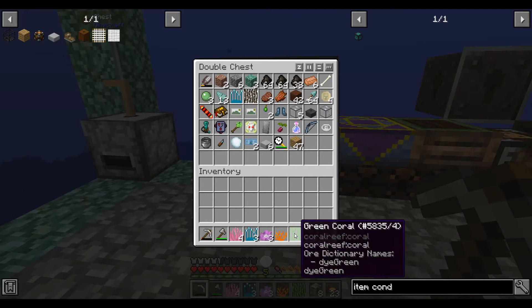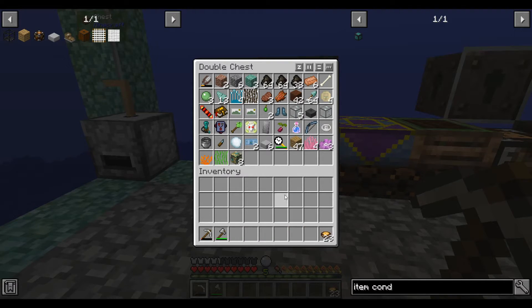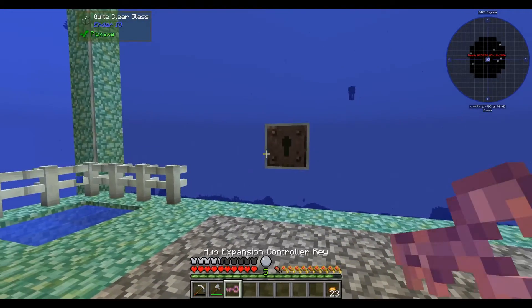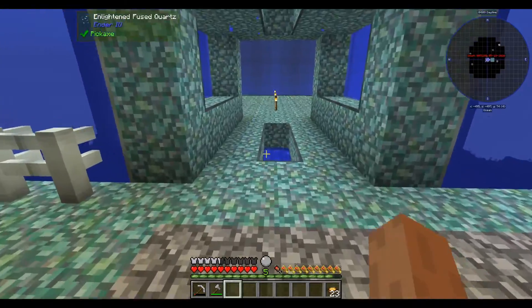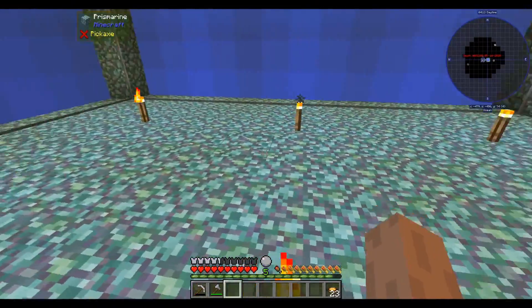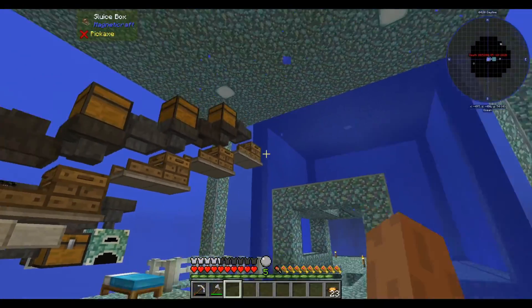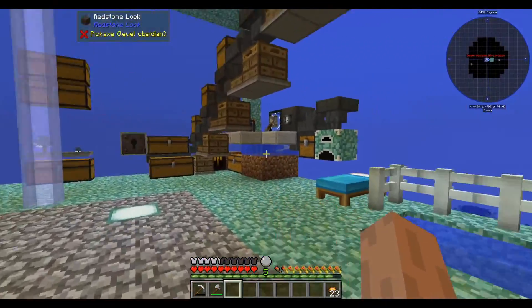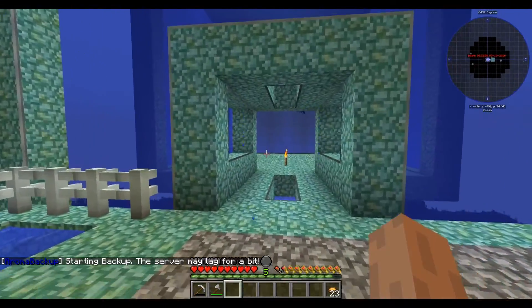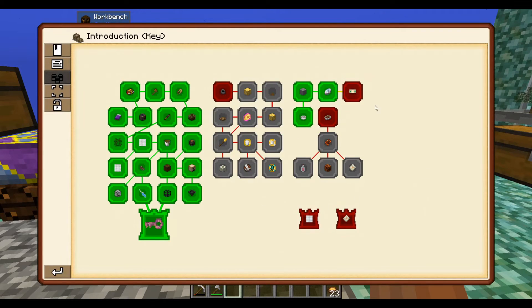These corals effectively act as dye — they have colored dye dictionary names. That gives us the hub expansion key, which I think lets us extend our base in one direction. I've been avoiding building on this wall, mostly because this is the side I intend to expand on. It gives you another section — that's pretty neat, like Subnautica base sections. It doesn't have additional expansions on it, so if I want to expand further I have to go to one of the sides or manually build the building. I'll stick to the introduction tab until we've more or less finished it.